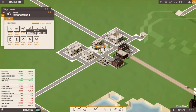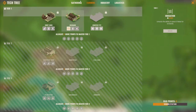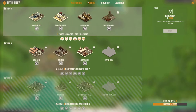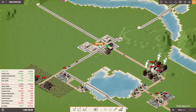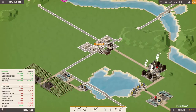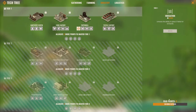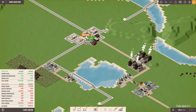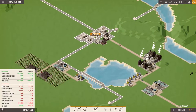Looking at the tech tree, we're almost unlocked. We are currently making lots of gathering points but not too much for farming, so we might need to extend our farming operations a little bit to get more research points. Industry is ticking in quite nicely as well, and logistics because there are lots of trucks running around.